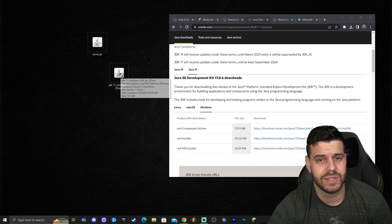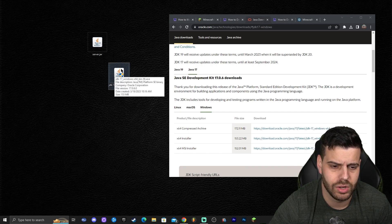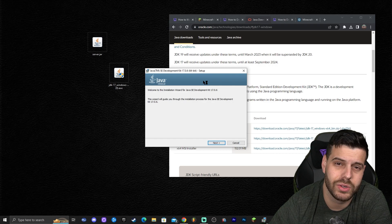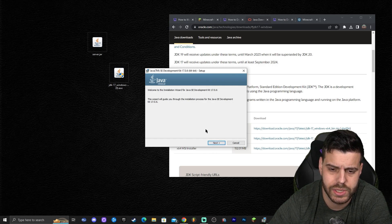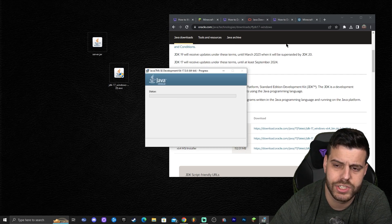Now that we have the Java 17 installer, double-click it to run it. Allow it when prompted with the administrator dialog, then click Next, click Next again, and let Java install.